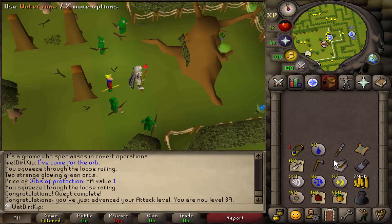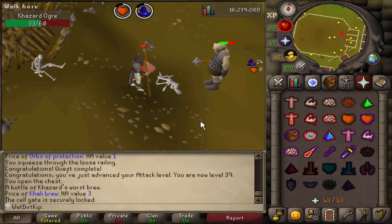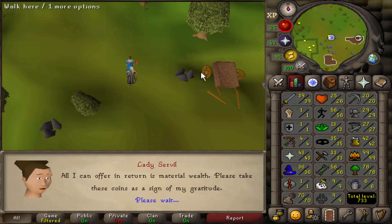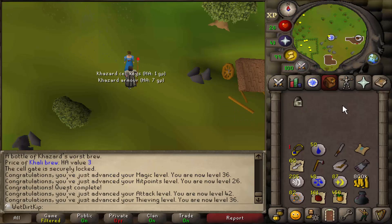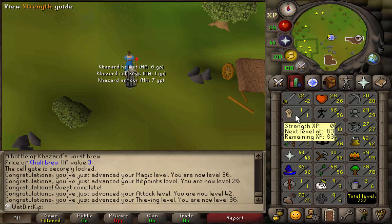Next quest on the list is going to be the Fight Arena quest, which is also very close by. Another very difficult boss fight. Watch the attack level again — more attack XP, and no strength and no defense. Still keeping it alive. There we go, we got the Fight Arena quest done. Time to move on to the next one — I think we'll go and do Waterfall Quest next, and then we're going to ruin the account.